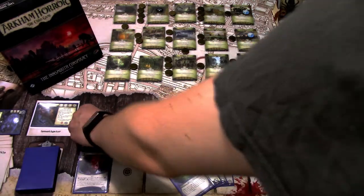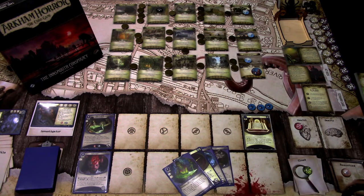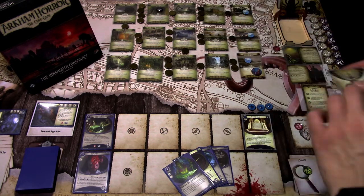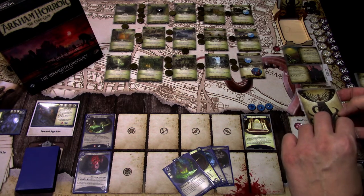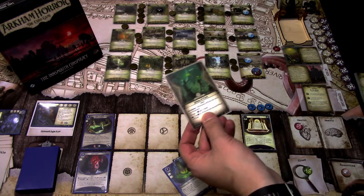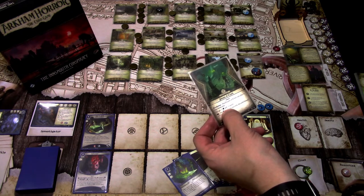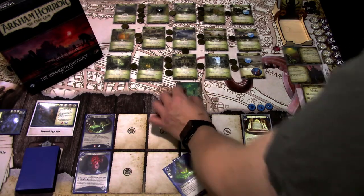I forgot to add the bless token to the bag at the end of the round. We add a doom to the agenda. The encounter card is Dreams of Relay — put it into play in your threat area. It gives minus one willpower and minus one sanity. Test willpower three; if you succeed, discard Dreams of Relay. That doesn't affect us yet.